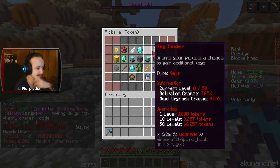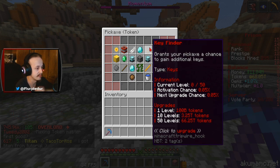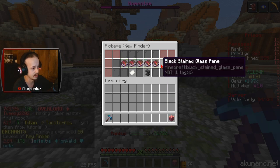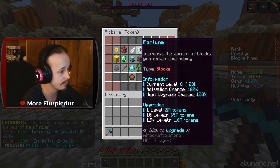I have enchants all the way up to the next tier. XP finder would be very good actually, but I'm going to go ahead and max out key finder — key finder is probably going to be better overall.